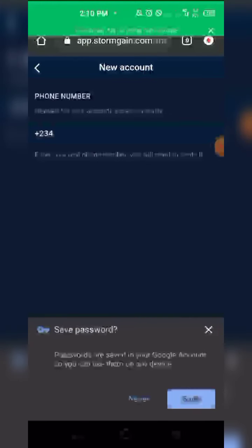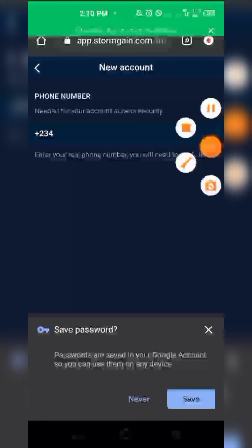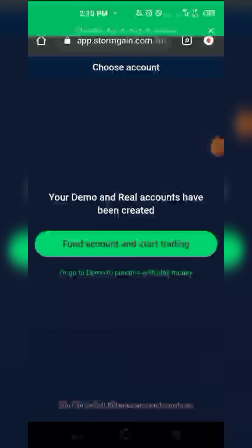Next, it's going to ask for your phone number for security reasons. Once you are done with the phone number, you will see the next page. At this point you can decide to fund your account or go to a demo account to start playing with money. This is also a good point to download the app - if you download it now you can simply log in and start mining your crypto.